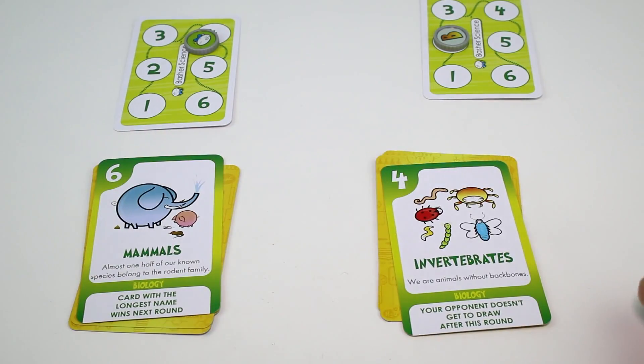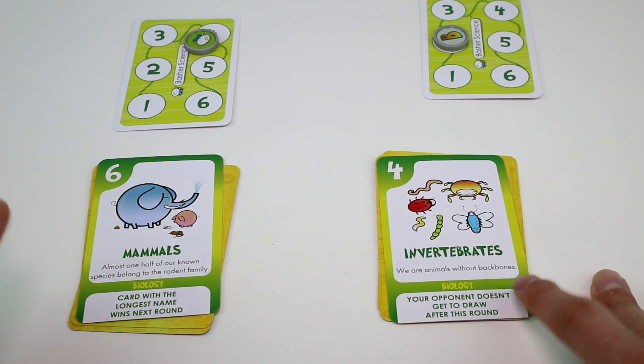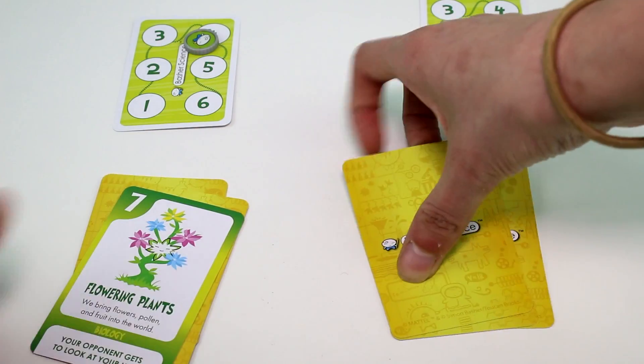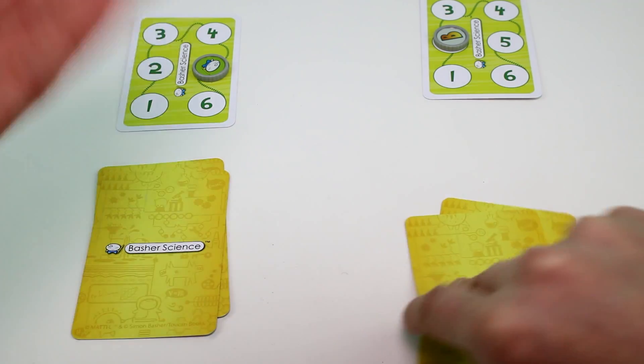Your opponent doesn't get to draw after this round — we must have forgotten that rule. At the end of each round, place your played card face up in your discard pile and draw back up to three cards. Whoops, we're already this far in so we'll just keep going. Card with the longest name wins next round — I got flowering plants.